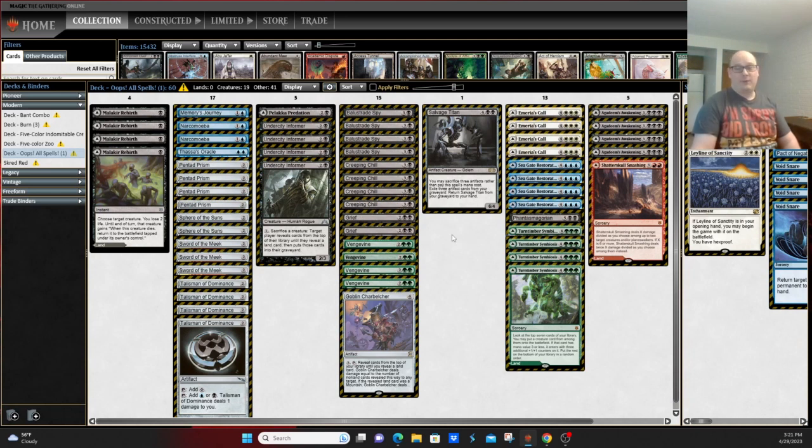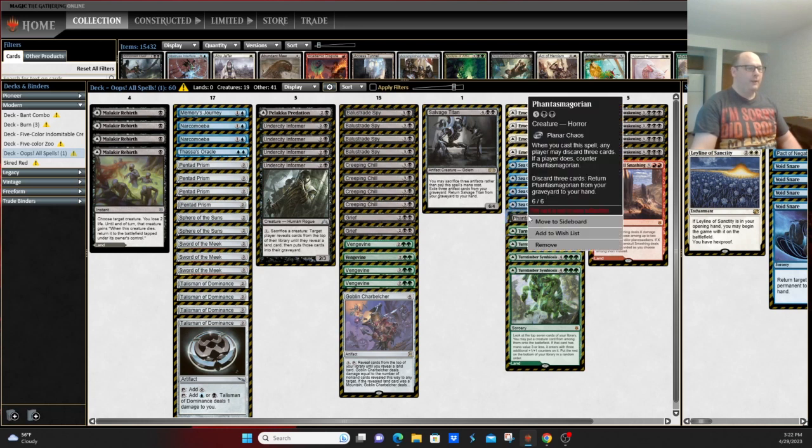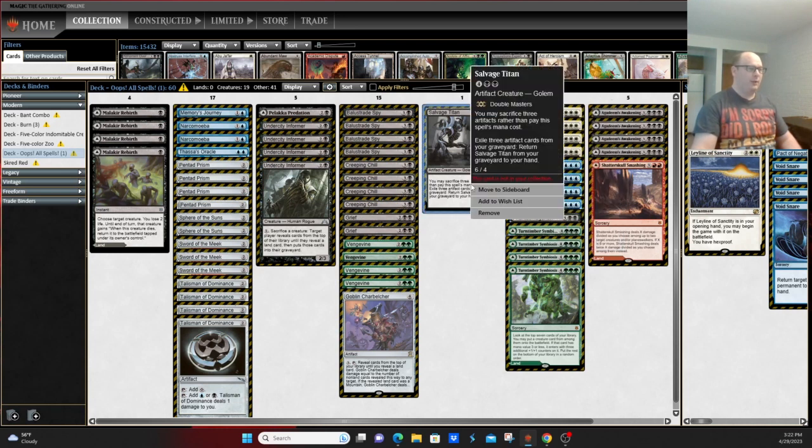Obviously this is a deck that doesn't see a ton of play in the format — was more prevalent when Simian Spirit Guide was legal. It's certainly a turn-three combo deck potentially, without a lot of agency over what it does, but it makes for some fast leagues and comes up with some interesting scenarios every once in a while. If you like an offbeat deck or something that doesn't require a lot of thinking, this deck could certainly be for you. People don't see it a lot anymore and may not really know how to play against it, or the odd interactions like Phantasmagorium allowing you to discard extra copies of Vengevine, or the Salvage Titan interaction. As always, don't forget to like, comment, and subscribe if you like Modern content. Hope to see you for our next video. Bye.